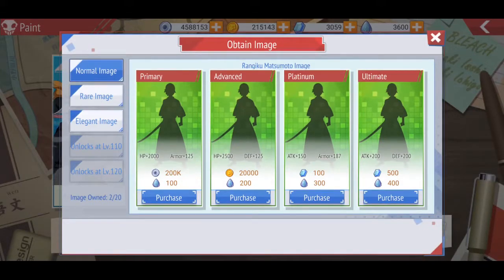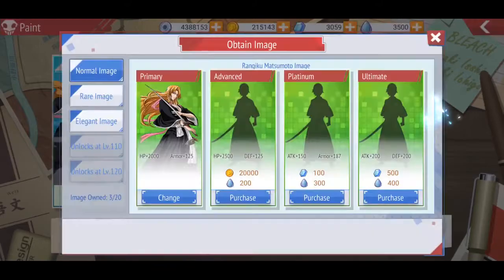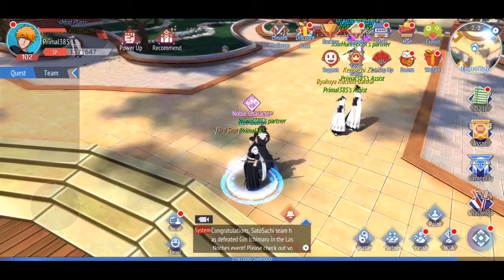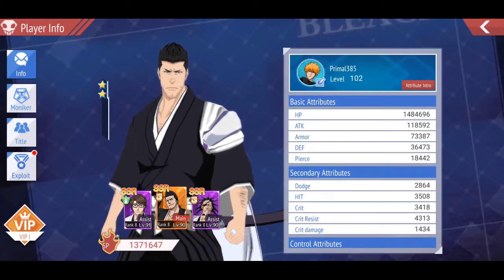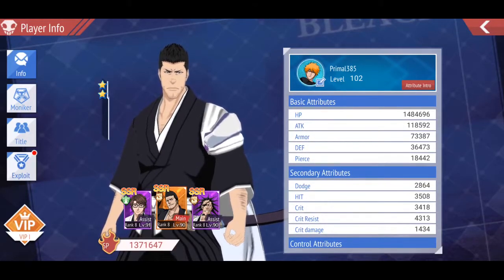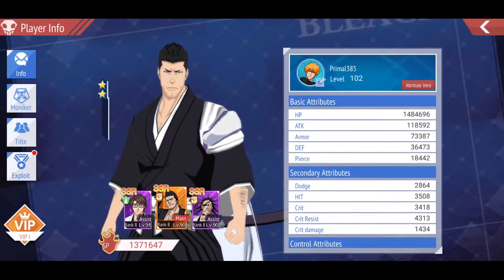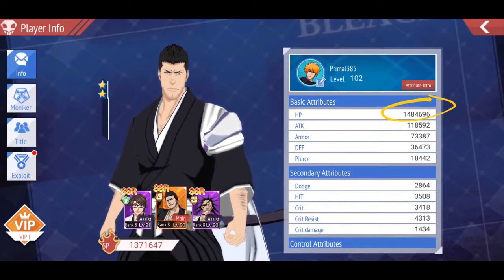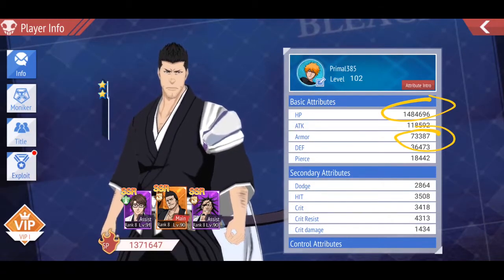That should put the last four digits of HP at forty-six ninety-six. When I add it, spiritual pressure goes up. And right here you should see the HP at forty-six eighty-six, and the armor at seventy-three eighty-seven — which is correct.